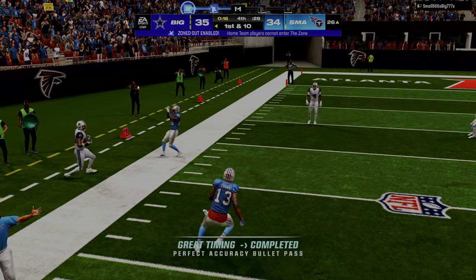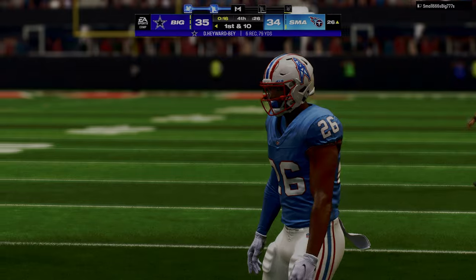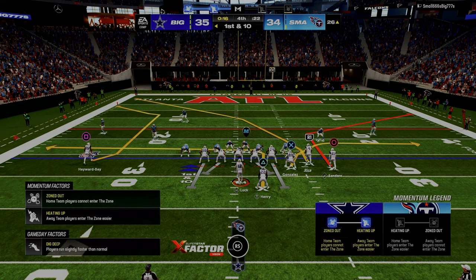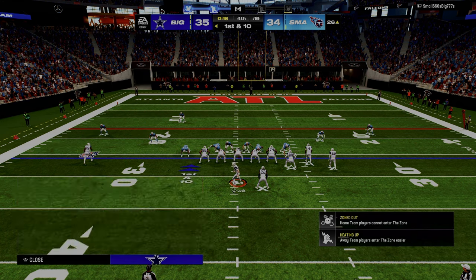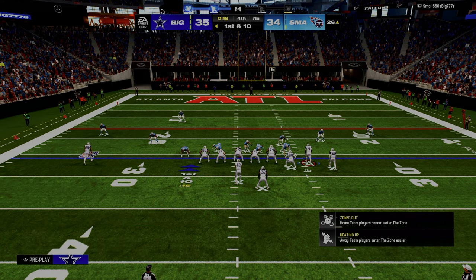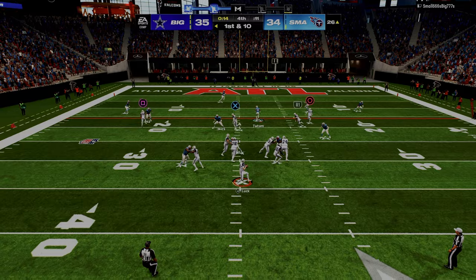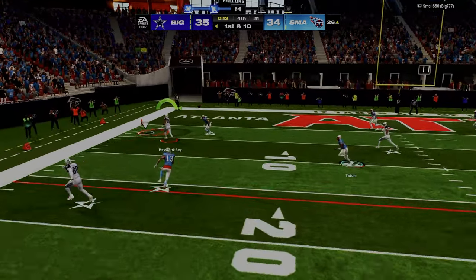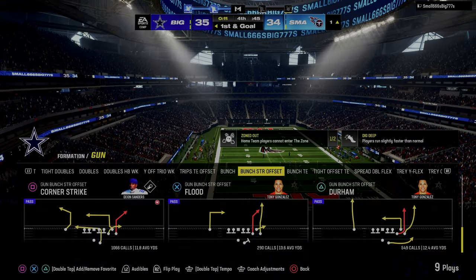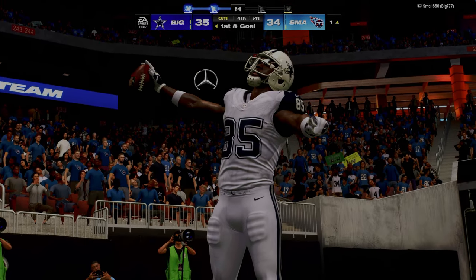There's double corner — finally doing what we wanted it to do. This is the route combo I want to work. It looks exactly the same as double corner, but we get a high-low to the left and then the seam streak from the circle receiver. In a perfect world, we'd hit the C route right there — the crosser would be able to pull the C route open.